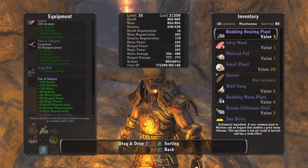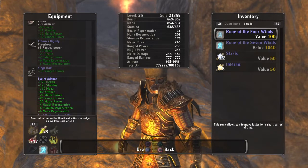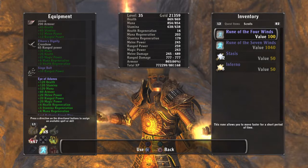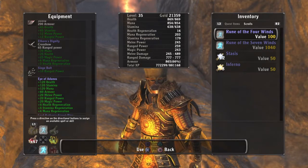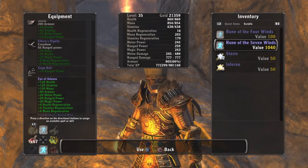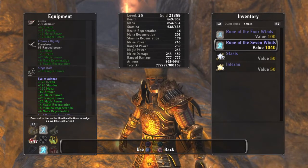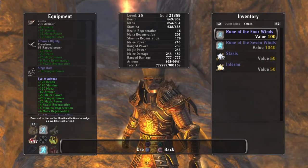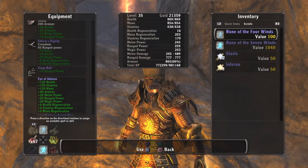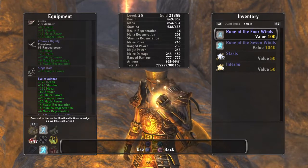For scrolls — you're going to run into several different types in the game. Scrolls can be reused over and over again, they don't disappear unlike consumables. I've tried all the scrolls and most are a pain, but the four-winds and seven-winds scrolls are great and I'll show you why.